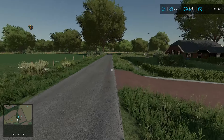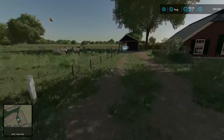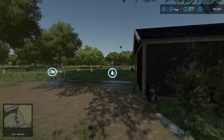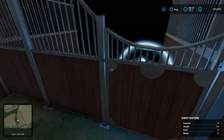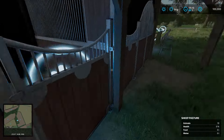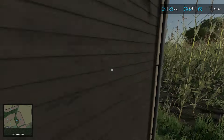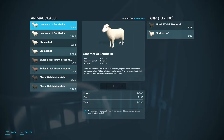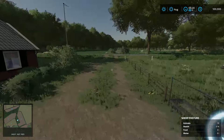A few more things popped up after buying all the land. We have a sheep pasture just up here on our left — it has some sheep already in it. The sheep trigger is just inside. 10 sheep to start, holds 100. Pretty nifty.